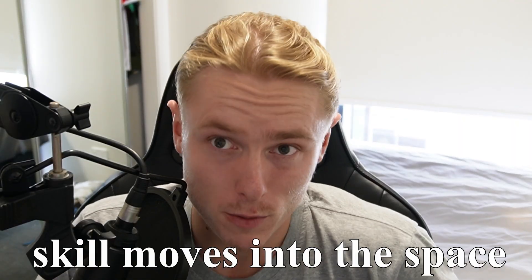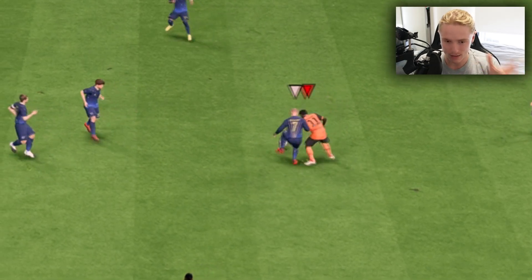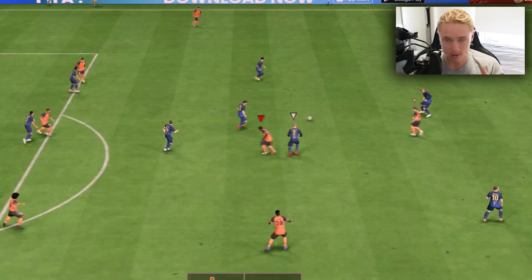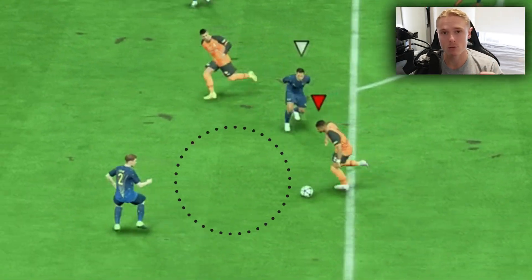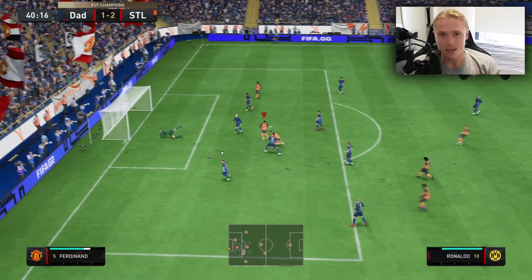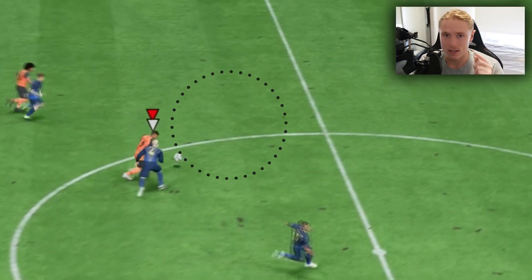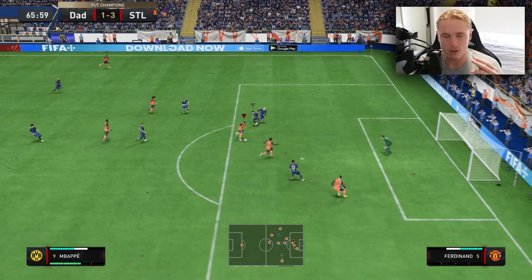Mistake three: you're not performing skill moves into the space. It's such a common mistake I see. People always hit skill moves into the pressure, into the defender — no! Look where the space is and hit it. It's similar to dribbling, similar to taking a touch. You always want to take the ball to the space. Skill moves are one thing where you need to follow this key rule in FIFA 23.